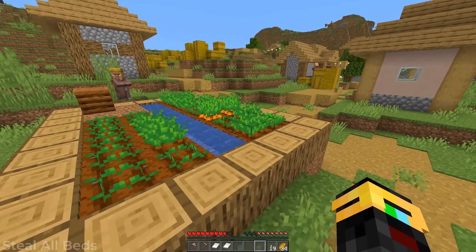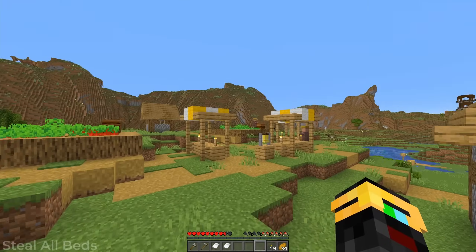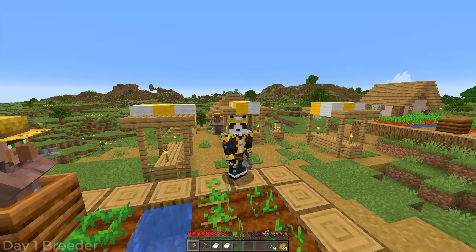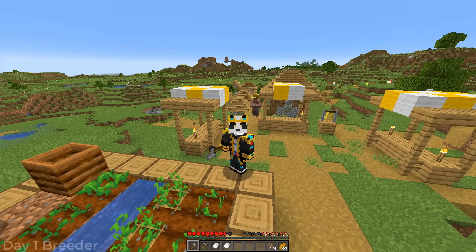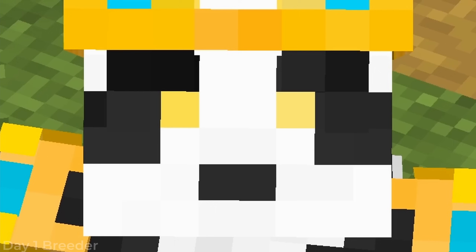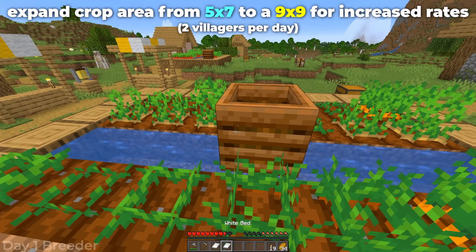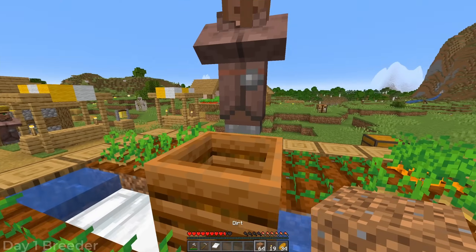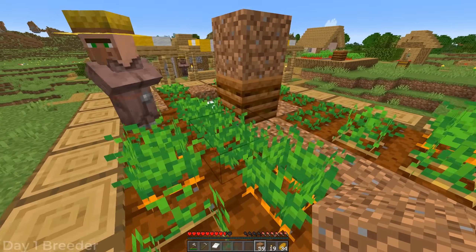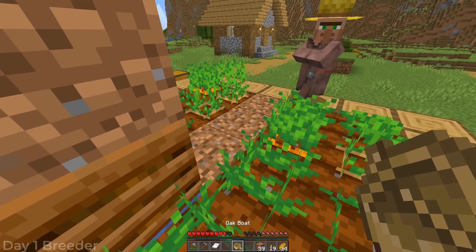Everybody always rushes the day one iron farm, but what happens if you run out of villagers and you've only got four? So we're going to build a villager breeder first. We're going to steal this guy's composter and simply place it down in the center with another bed behind it. Place a piece of dirt above the composter to stop him from doing that, then fill the rest of these water spots with dirt — except for the one underneath the composter. Then we're going to take our boat and place it in the center to capture a villager.